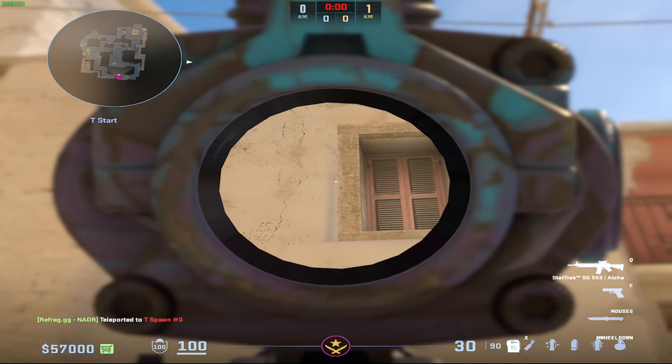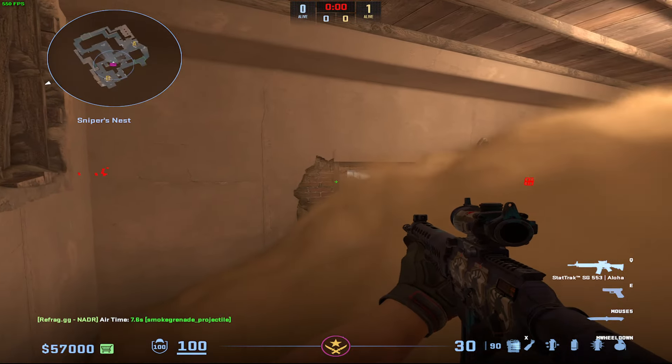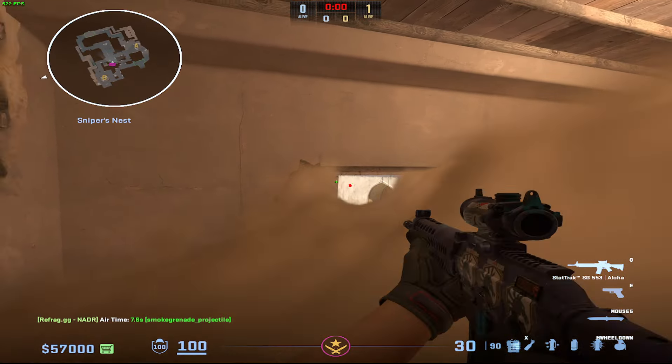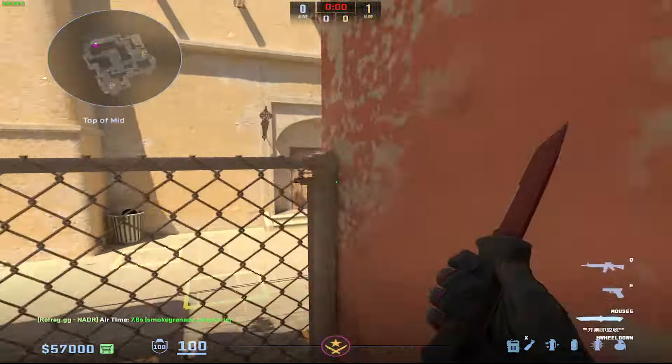A quick little tutorial: when throwing a window smoke, when they're on the sawhorse right here, you don't want them to be able to see in this little gap. Sometimes if it's thrown improperly there's a little gap they can see through. The only way they can see with these window spawns is if they spam the smoke and create a gap for themselves, but other than that it should be good to go.